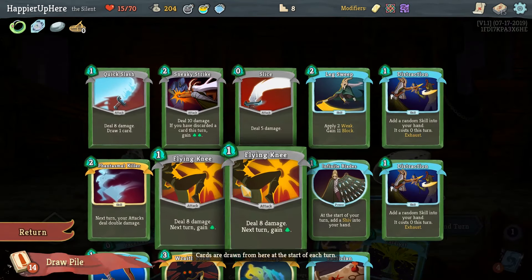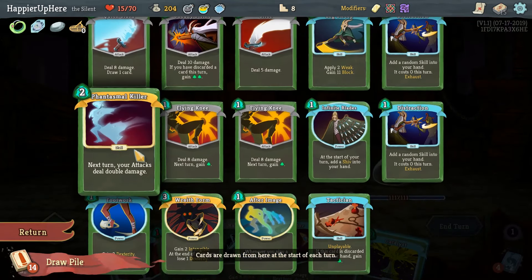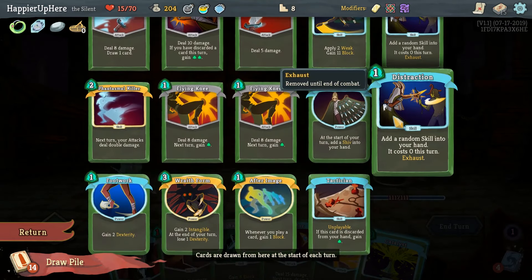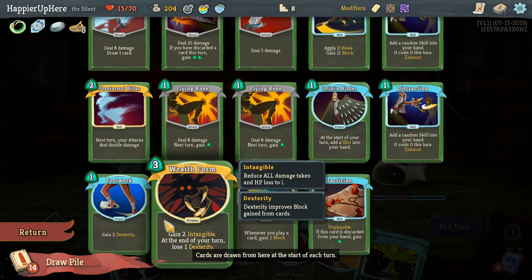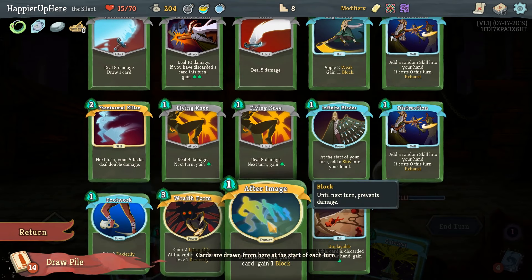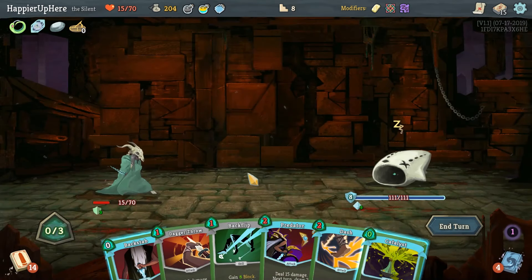Now next turn we'll have this, and turn after we'll wake him up without a Leg Sweep but that's fine, and then we can play Wraith Form. After that we can do Flying Knee to gain energy, then play Wraith Form and After Image — I think that's worth it.